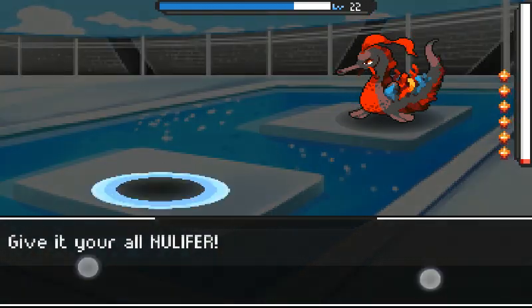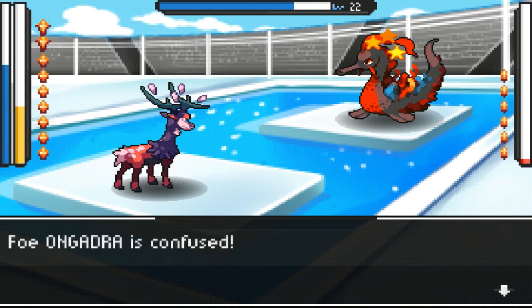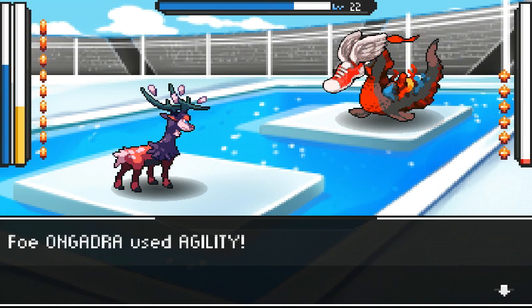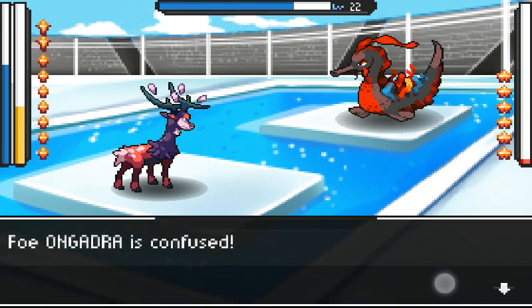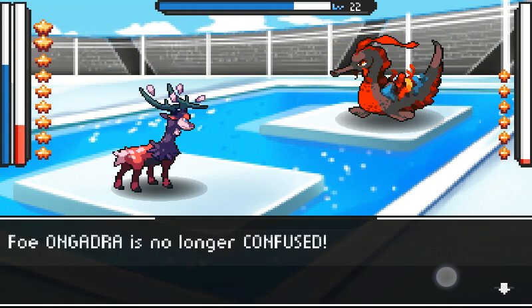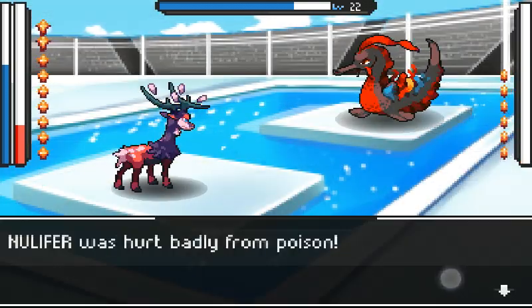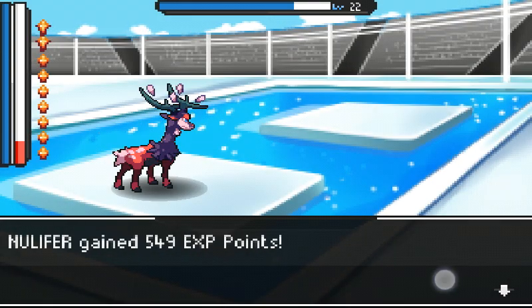Maybe I should switch — let me use this one so I could use the EXP and level this guy up. Swell — please don't kill him though. I'll use agility — awesome. Now I can use giga blast. Bye bye!